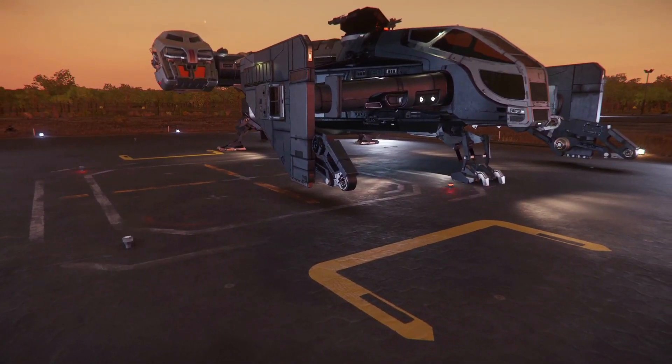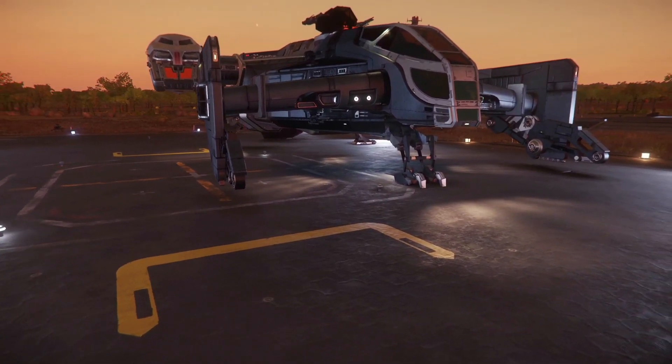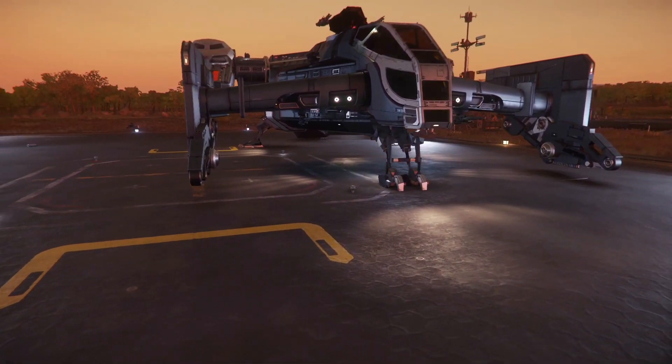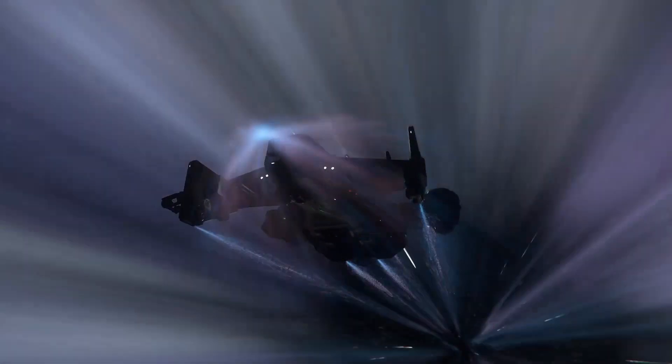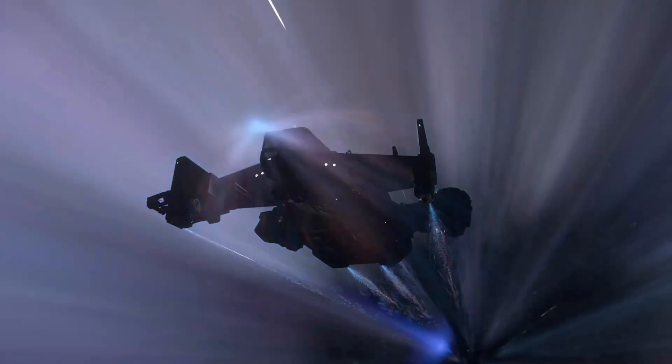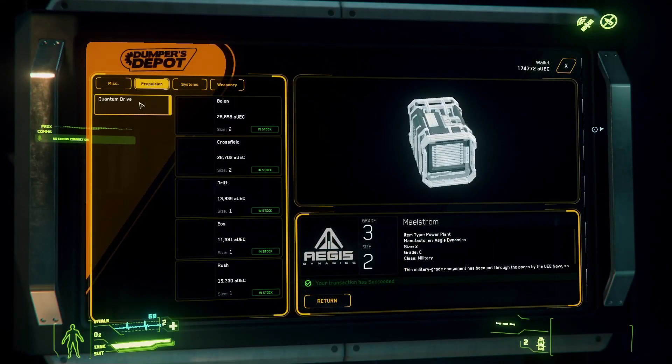With the new weapons — the Strip Mass Driver, which we will see a little further — it seems important to be able to get maximum damage. Optionally, the cross-feed quantum drive allows you to reduce the duration of the quantum trip, but at the cost of more important fuel consumption. It is located at Port Olisar for a price of 28,702 credits.